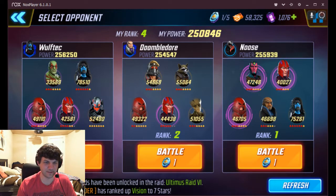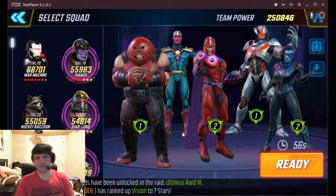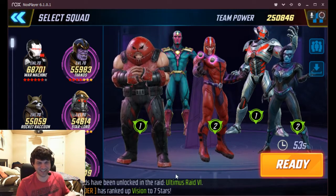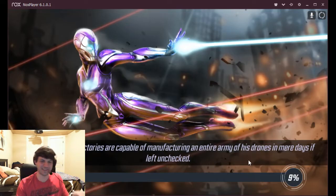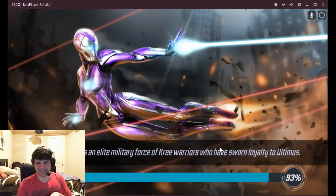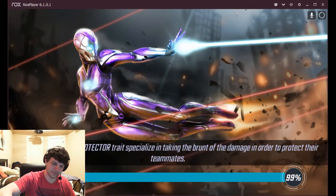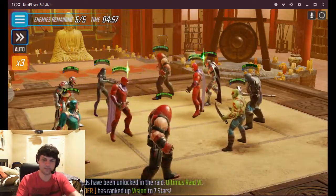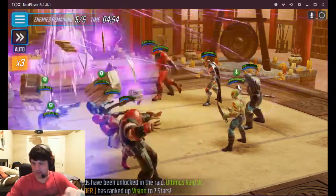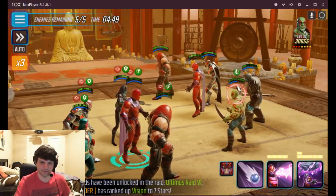I've got two minutes until timer reset, so let's fight Mr. Wolf Tech here. He's got a big beefy Ronin - six red star Ronin who actually hits pretty hard. He's still a little slow but pretty tough. With any good arena match, you want to make sure you've got a drink - step one. I personally prefer Eagle Rare, that is my drink of choice. And get a cat, because everybody needs a cat.